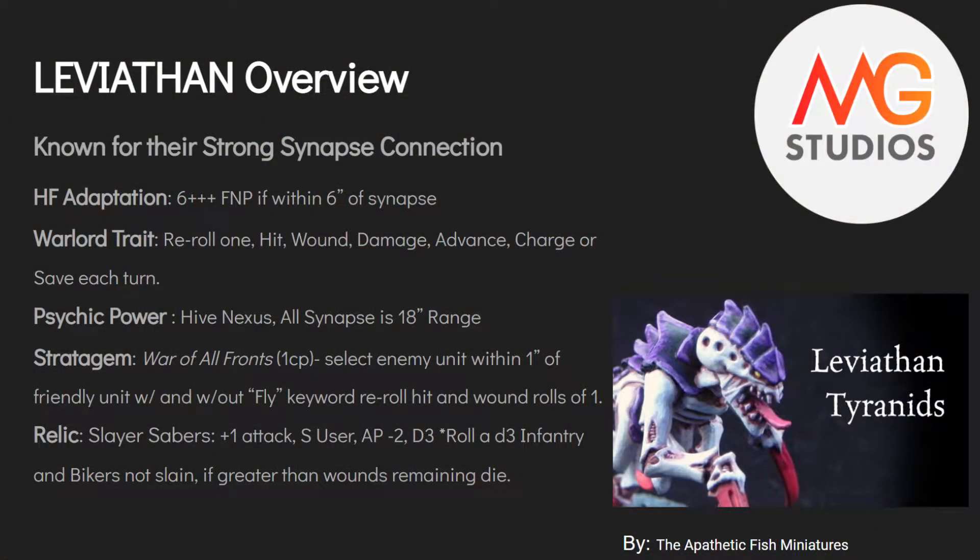The relic is called the Slayer Sabers. It gives whoever's using it — a monstrous creature — plus one attack, base strength of the user, AP minus two, and does D3 damage. The extra bit: if you don't kill an enemy unit and they are infantry or biker, you roll a D3, and if the wounds they have left are less than the D3 you roll, they die. It might come into play especially now with outriders having four wounds.